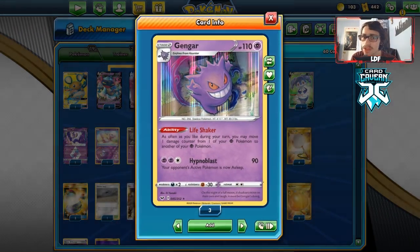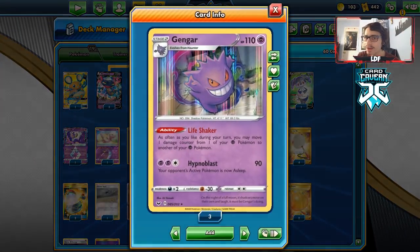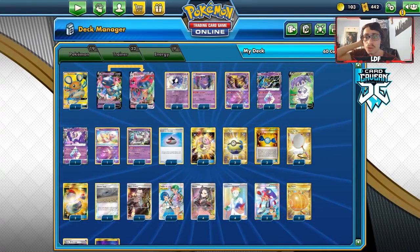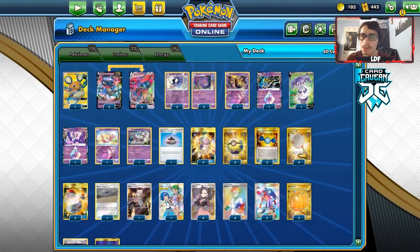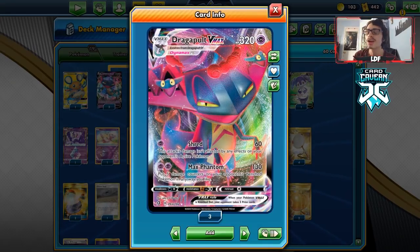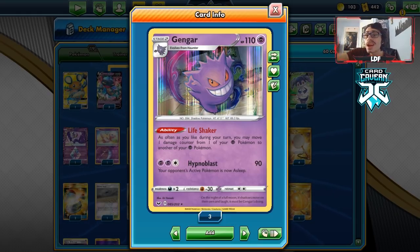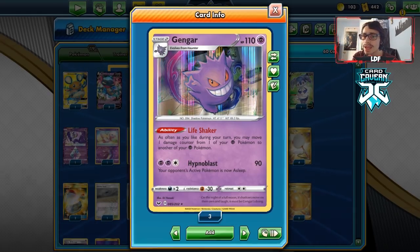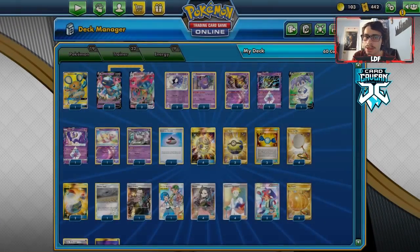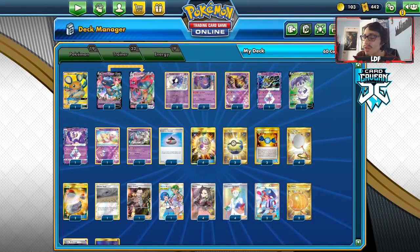One of the cool things with Dragapult VMAX is it does have 320 HP, which makes it very bulky. But the other cool thing is now we can pair it with Gengar's ability Life Shaker. So instead of the Dragapult VMAX deck you've seen with Malamar and Scoop Up Nets and Zigzagoons, we're going to be playing it with Gengar to keep it alive as long as possible. Having 320 HP makes it very hard to one-shot. What we can do is use Gengar to move the damage from our Dragapult to another psychic Pokémon, and we can heal those psychic Pokémon through Scoop Up Nets. We can move them to the Prism Stars — Giratina and Lunala Prism Star — which have 106 HP, and we can Scoop Up Net them, which fully heals them, taking all that damage off.